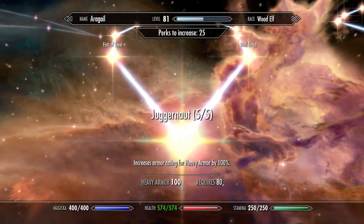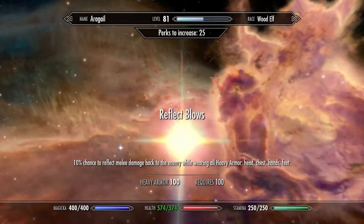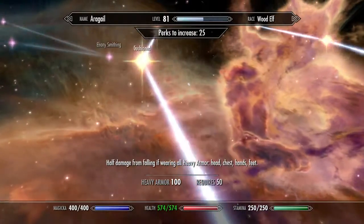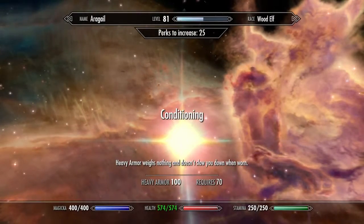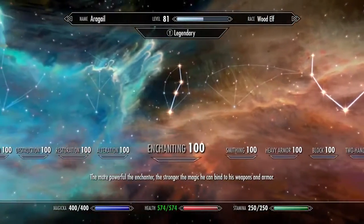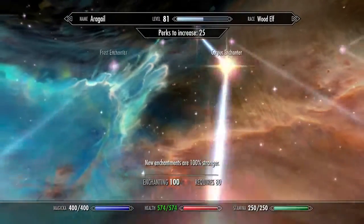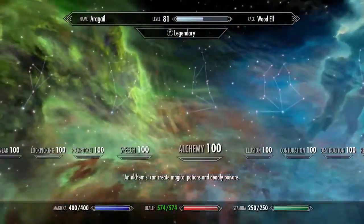In Heavy Armor, I go 5 out of 5 in Juggernaut, and I grab Well-Fitted, Tower Strength, Matching Set, and Reflect Blows for all of those armor bonuses. Fists of Steel and Cushioned are not necessary, but they're there to get to Conditioning, which is a very good perk — however, you can replace that with the Steed Stone if you so choose. I went into Enchanting, just up the middle, to get to Extra Effect, because I enchanted all of the gear on this build except for the helmet, as I said before. But that is all the skills for this character, so I will see you guys in the next one.